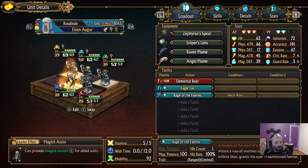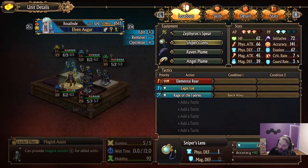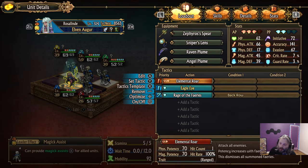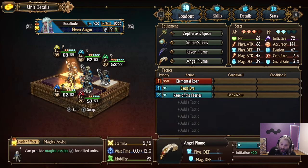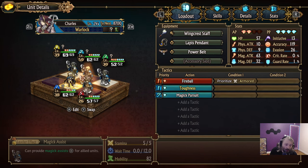We're going to compensate for about 80% of the weaknesses right out the gate by using an elven augur. We start the fight with Elemental Roar with Eagle Eye — use a sniper lens to get your initiative as high as you can, up to 72. Then Elemental Roar with a warlock using a Thunder Brand Tome does an AOE nuke and stuns all enemies. If enemies are immune to stun, switch to a high-initiative shaman and blind them instead, since our warlocks have very low initiative.